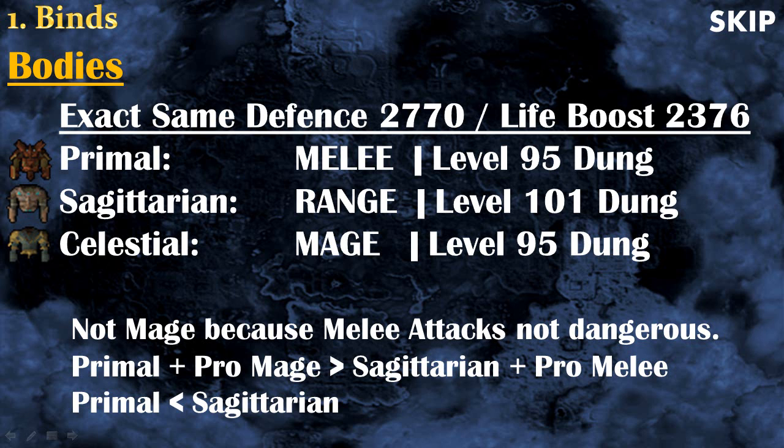To make it simple: if you don't mind using protection prayer, I recommend the primal platebody. If you simply don't want to use protection prayer and prefer to pray Turmoil for example, then I recommend the Sagittarian body.